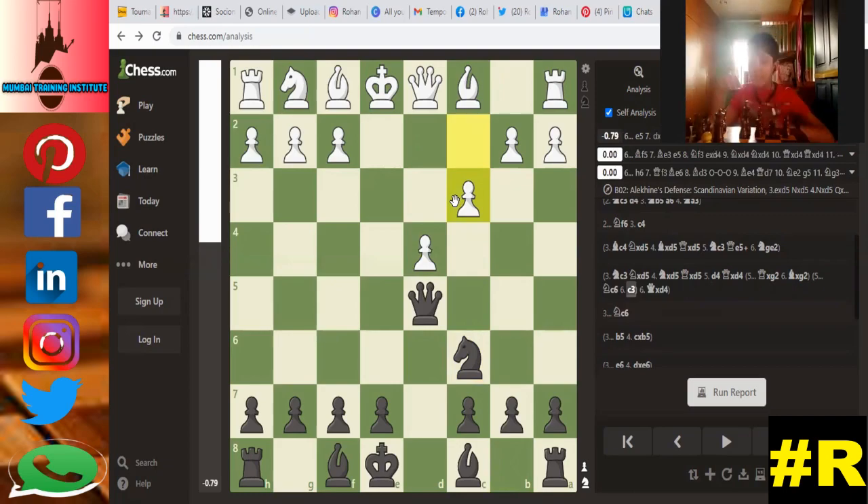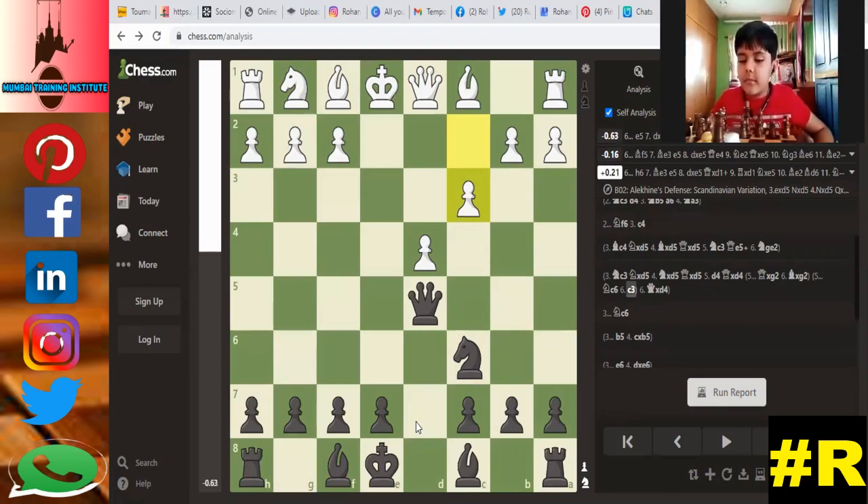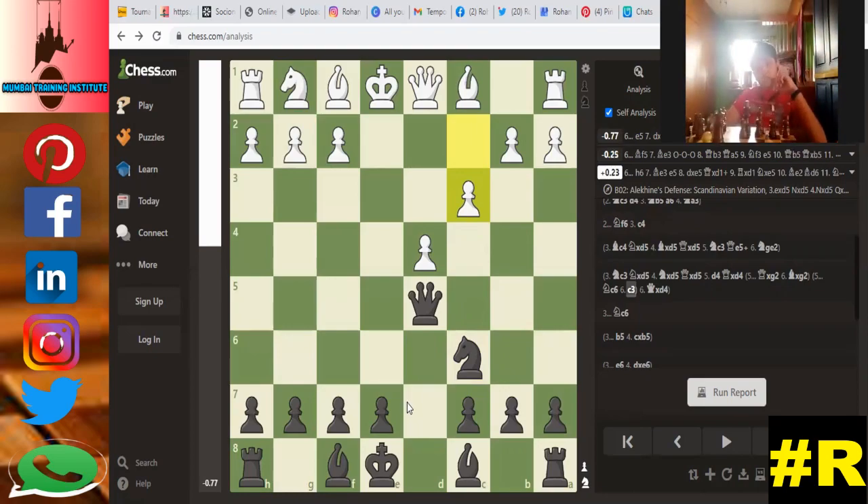The bishop. Where will you play the bishop to control the center? The best move for the bishop — e6. See, e6 is close; otherwise where will the e7 pawn go? You have to play the e7 pawn also to develop the kingside pieces. A good square for the bishop — near the king, near the center.